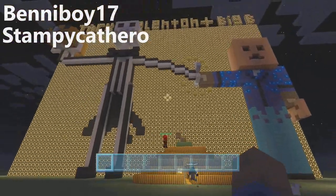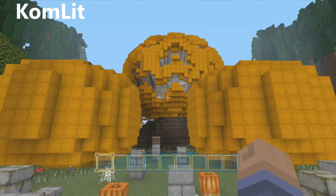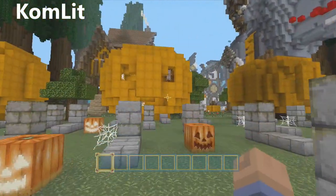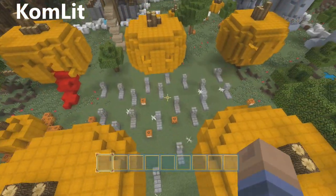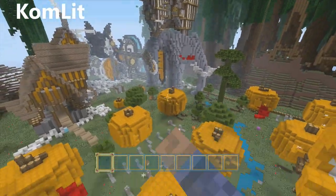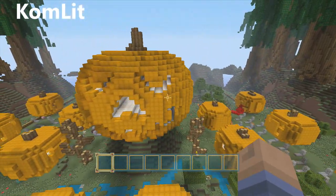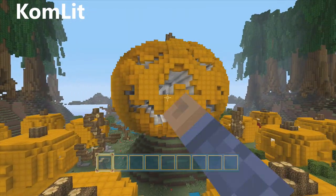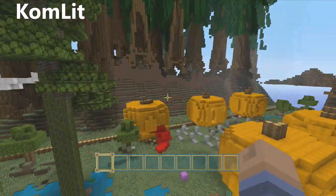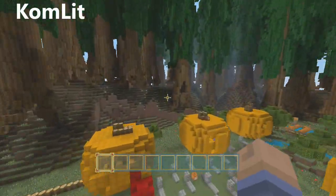Let's head over to the next build. This build was built by Comlet, a very good friend and also a very good builder. These pumpkins are very detailed and they look absolutely insane. The scenery around it was very cool. The pumpkins turned out to look fantastic, especially the one in the middle — the ridges and things like that. I love detail and it looked exactly like a real pumpkin. Comlet, you did an amazing job, and you're always good at doing stuff like this, so keep up the good work.